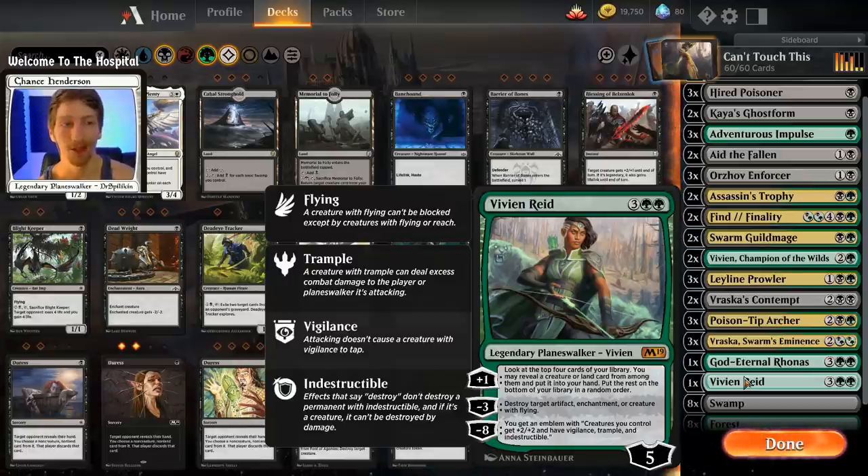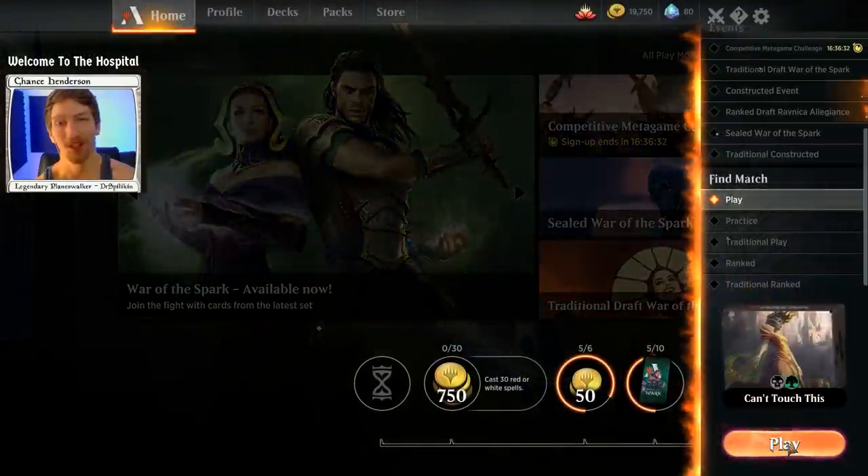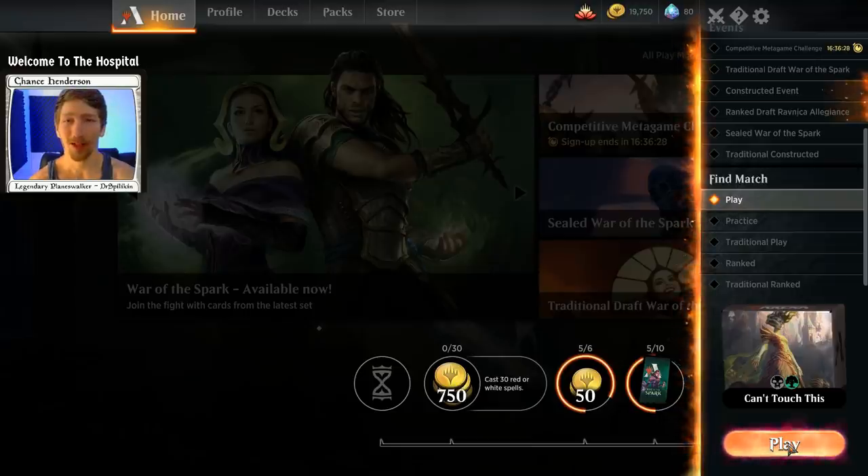Vivian Reed is the other alt win con. Her +1 lets you look for creatures or lands — about 43 cards you can hit — so you'll probably find something useful even if it's just a land to prevent flooding. Her -3 destroys target artifact, enchantment, or creature with flying — a huge range. And her emblem gives all your creatures +2/+2, vigilance, trample, and indestructible, which is basically a game winner when combined with your already-buffed deathtouch creatures. That's the deck breakdown — now let's hop into our games.